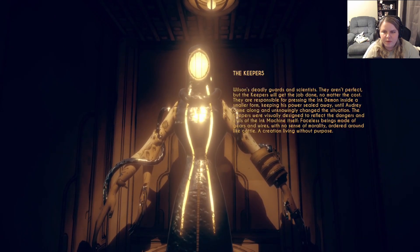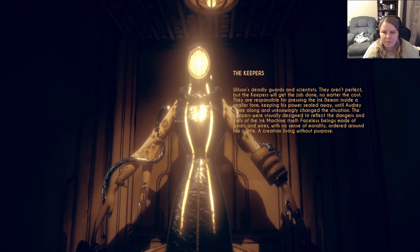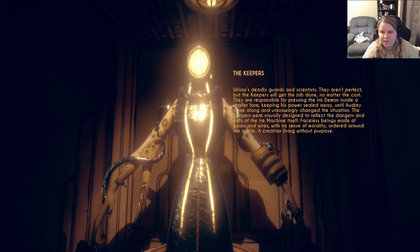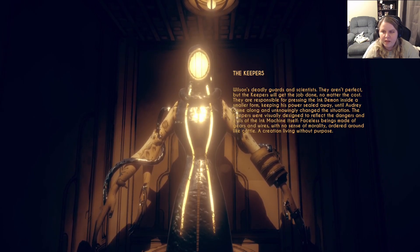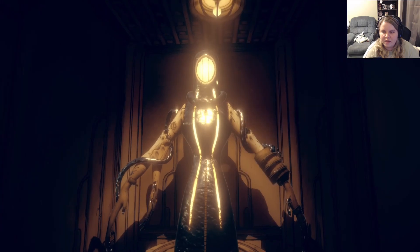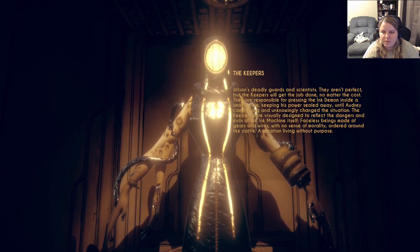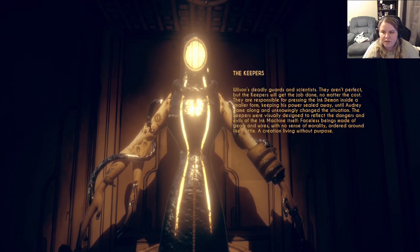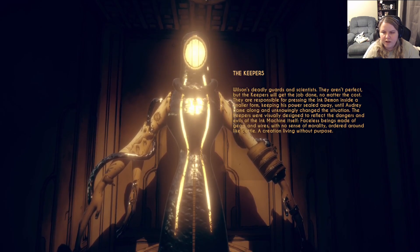The Keepers — deadly guards and scientists. They aren't perfect, but the Keepers will get the job done no matter the cost. They're responsible for oppressing the Ink Demon inside a smaller form, keeping his power sealed away until Audrey came along and unknowingly changed the situation. They're meant to reflect the dangers and evils of the ink machine itself — faceless beings made of gears and wires with no sense of morality, wandering around like cattle.